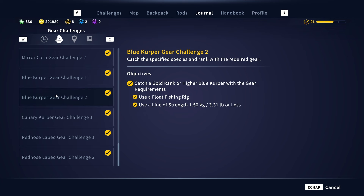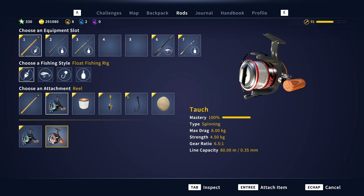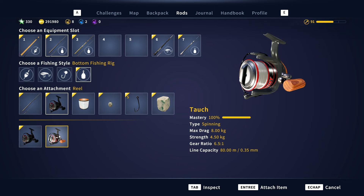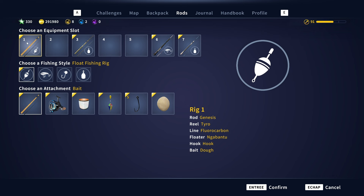So for the gear challenge, you need to get a Blue Kurper - a gold one. You can do the combo: you can do challenge one and challenge two. What do you need to do? You need to use a float fishing rig and you need to use a line strength of one and a half kilogram.